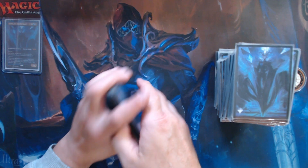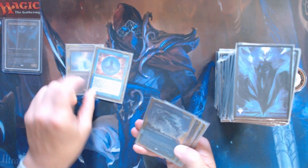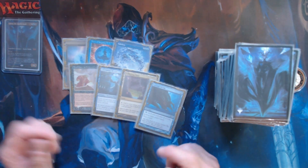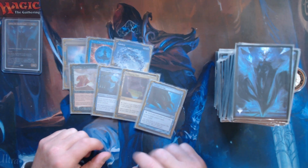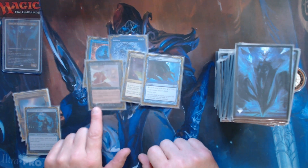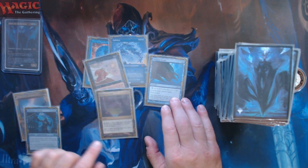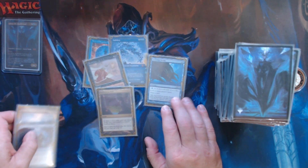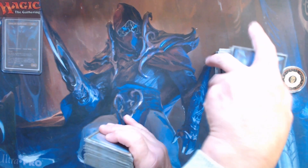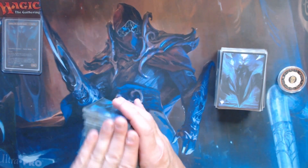Okay, this is our mulligan to five. We have Stifle — no, sorry — Counterspell, Force of Negation, Subtlety, Snuff Out, Lab Man, Reflecting Pool, and Gitaxian Probe. We're on a mulligan to five, we don't have a whole lot of choice here. We'd probably get rid of the Counterspell and Lab Man. We could go to four and try to sculpt a better hand, but honestly this does nothing. Yeah, we have to go to four here.